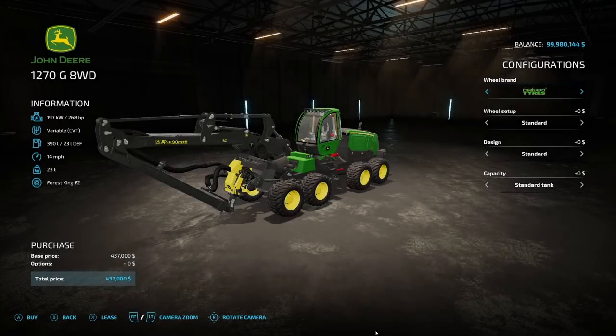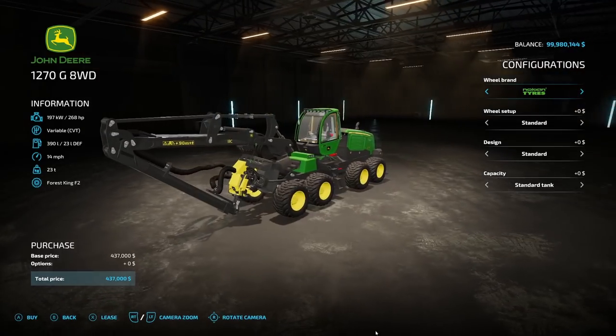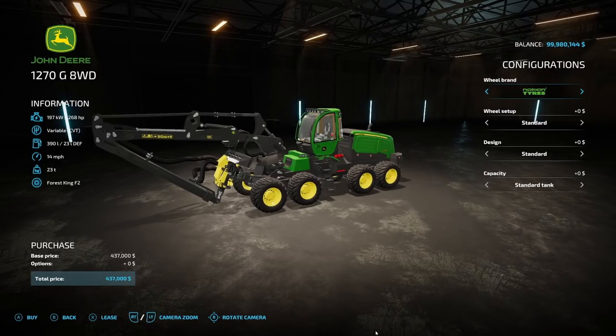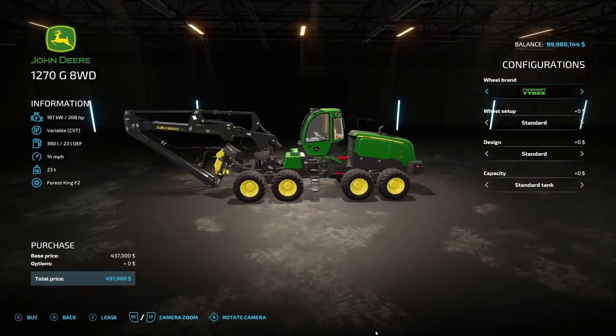Welcome to the all-platform new mods. The first two are forestry equipment. The first is the John Deere 1270G series from Woodcraft Modding: 268 horsepower, variable CVT, 390 liters of fuel, 14 miles an hour, 23 tons, $437,000. This will actually go good on Elk.